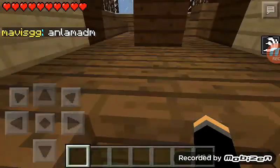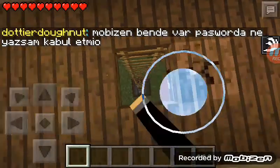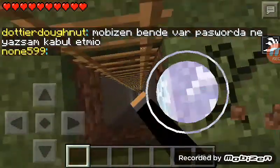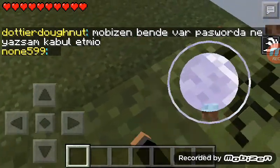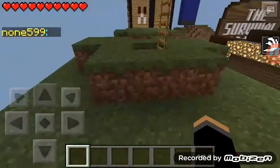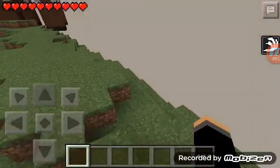Right here you have to join the Survival Games so you can break blocks like that. When you break blocks, you can slide into the grass box that you broke — and boom, see?